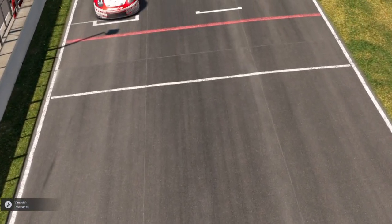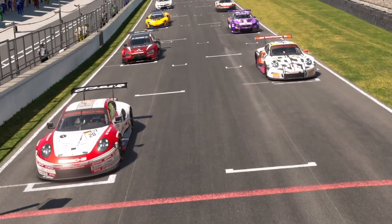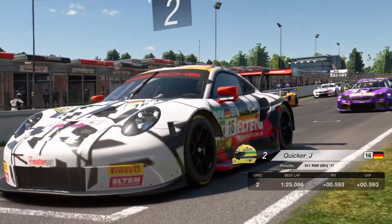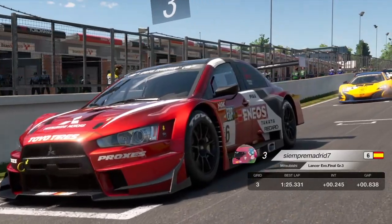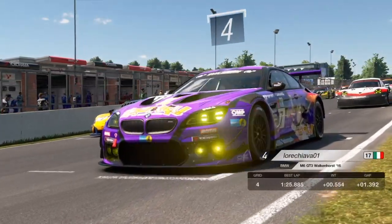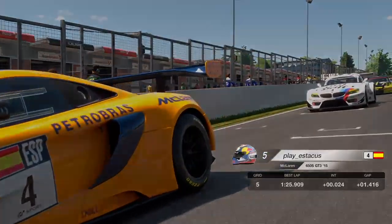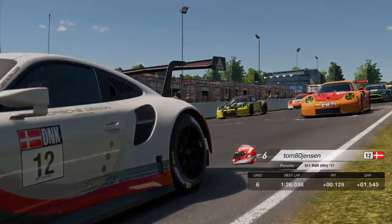Let's get down to the grid and see who we're up against in this race. Pole position, we've got Felgenhauer from Germany in the Porsche. Another Porsche, Quicker J, another German in second. Third place, we've got Cienpei Madrid in the Lancer and surprisingly from Spain. Fourth, we've got Lore Chiava from Italy in the BMW. Fifth place, we've got McLaren - Clay Esticus from Spain. Sixth, we've got Tom Jensen from Denmark in the Porsche.